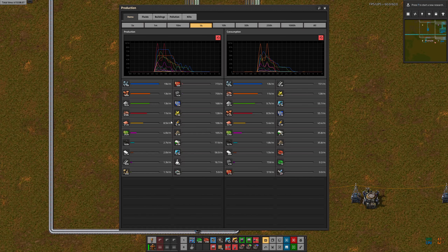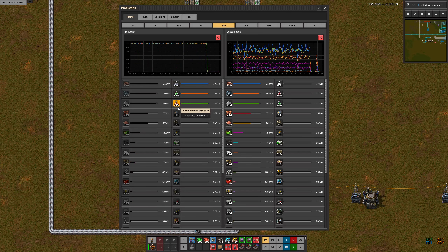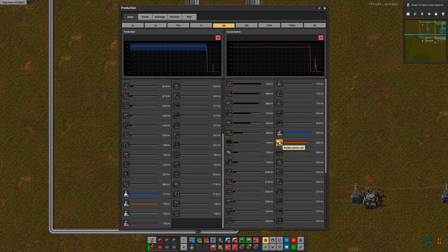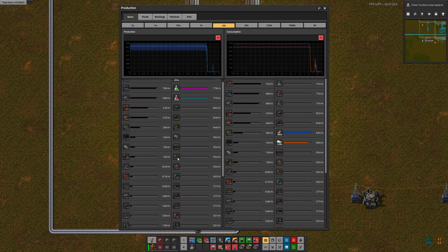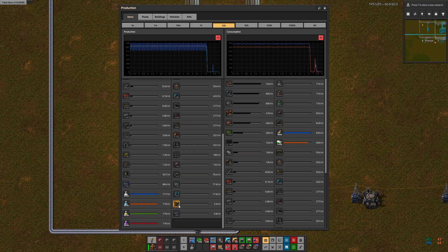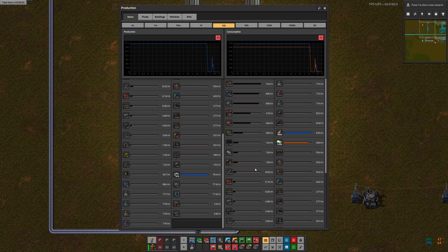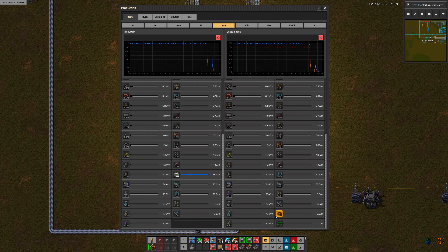Before we get too far, let's make sure we're showing something interesting. Let's look at our science output rates and for consumption let's look at what is being used to build the rocket — that will be rocket control units and rocket fuel production. We're also going to want to look at the rockets themselves. Let's just look at the rocket parts — there they are. And LDS is right. Okay, we're all set up.